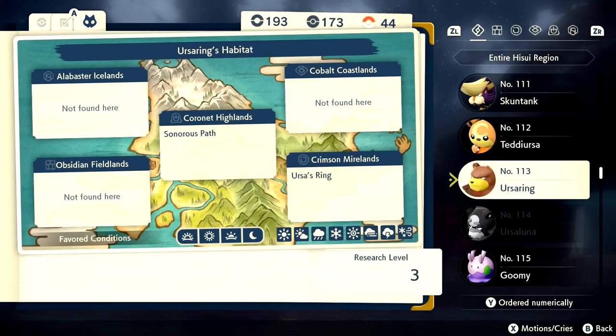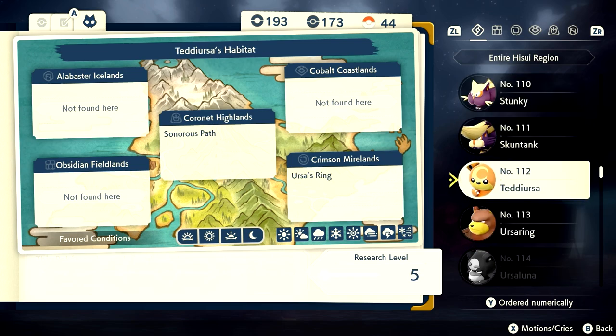I'm going to show you guys where to get both Teddy Ursa and Ursaring in Pokemon Legends Arceus. You can find Ursaring at Coronet Highlands in the Sonorous Path, and also in the Crimson Mirelands in Ursa's Ring. Teddy Ursa can be found in those same locations as well. There are also Alpha Ursaring around, so you can get an Alpha Ursaring to evolve into Ursaluna, which is pretty cool.